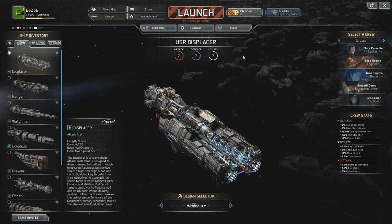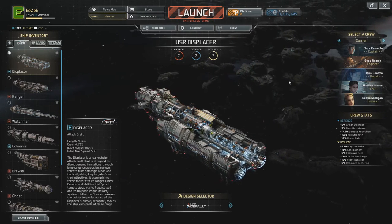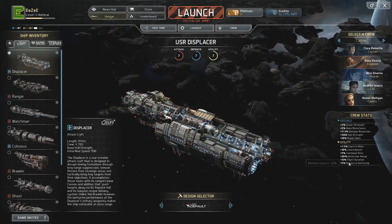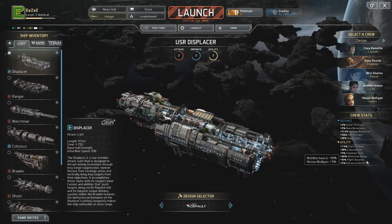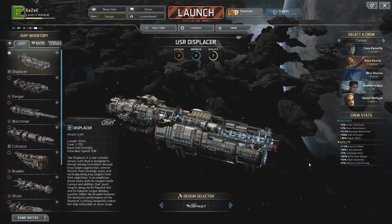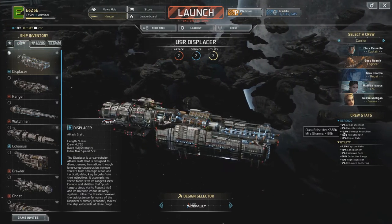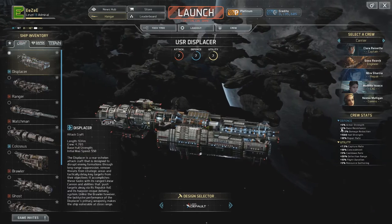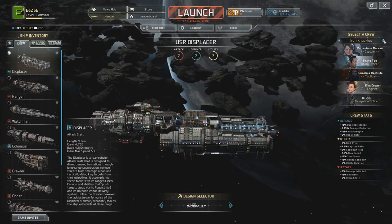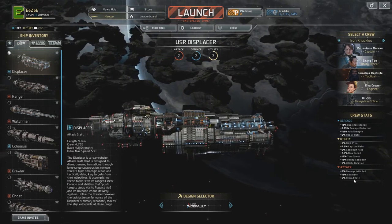You can make some significant changes to your ship — to how they function, how they go through the battle. For instance, I've put together a carrier crew as well, which has an increased flight duration of 15%. That is quite significant. Cooldown rate, a little capture rate increase, some hull strength, base damage reduction, more armour strength, and base resist for when attacking the enemy.